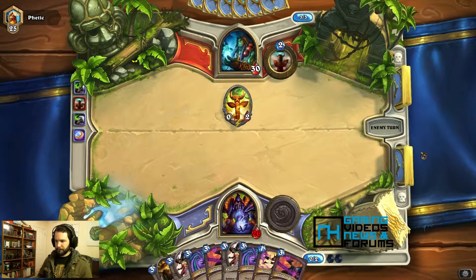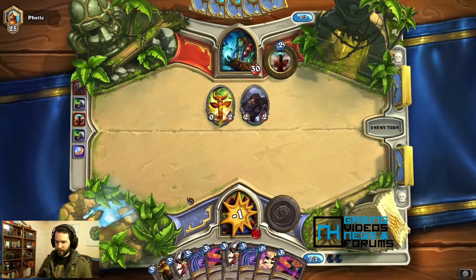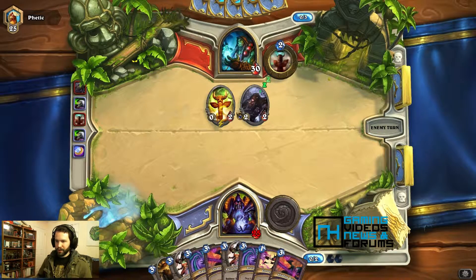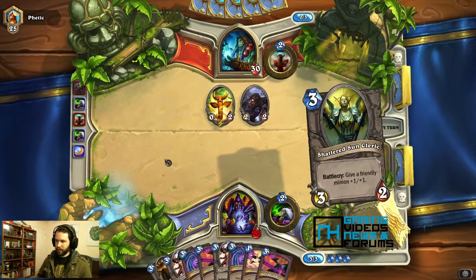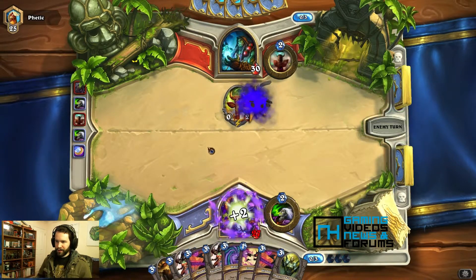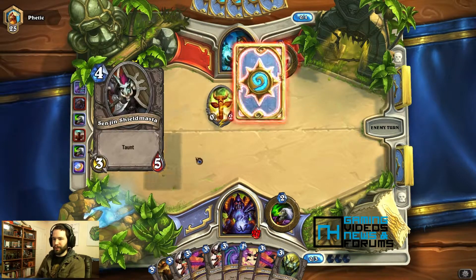I don't have too much in my hand. That's not good. So I think I'm going to start out with drain life. I think I should go ahead and start out with drain life. I just want to keep his board clear. This isn't that threatening, but I don't want to leave a bunch of small minions out.